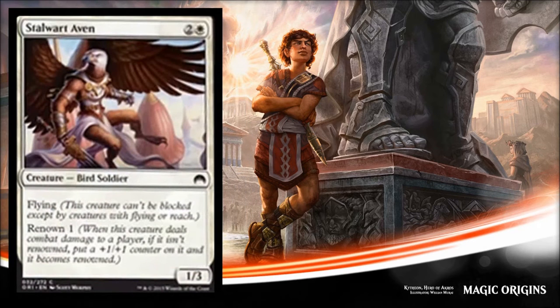Next is Stalwart Aven and this is a good limited guy. He costs three for a 1/3 flyer with Renown 1. I kind of wish that paying three for a 2/3 didn't require getting the Renown trigger, but hey — you need evasion and it's going to be just fine for you in limited.